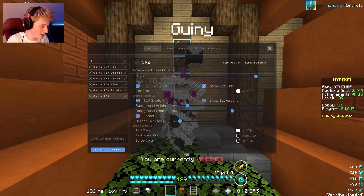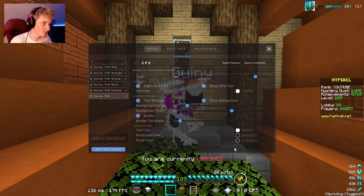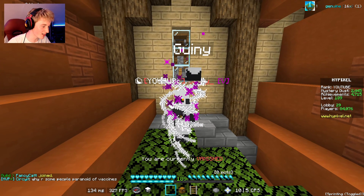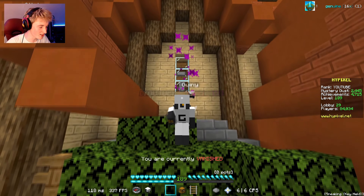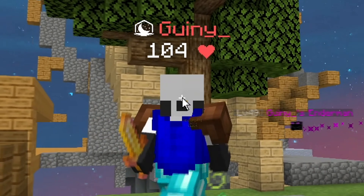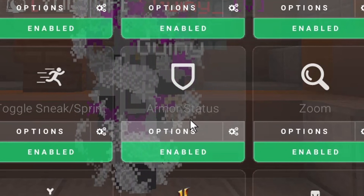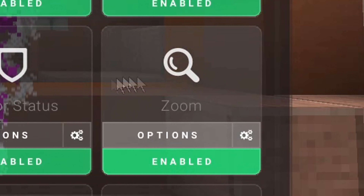Here we are on the CPS mod. As you can see, the CPS mod is in the bottom right of the screen and there are a few distinctive changes. First of all, the left and right click are combined — on the left of the counter we have the left clicks and on the right side we have the right clicks. Just a very small addition. Toggle Sprint is just Toggle Sprint; there's nothing to cover there. Armor Status is something I want to talk about later. Zoom is just Zoom.